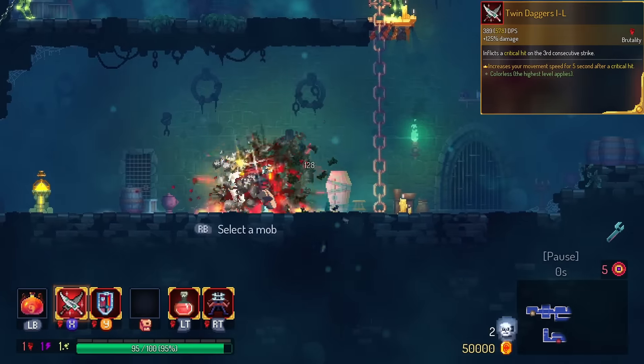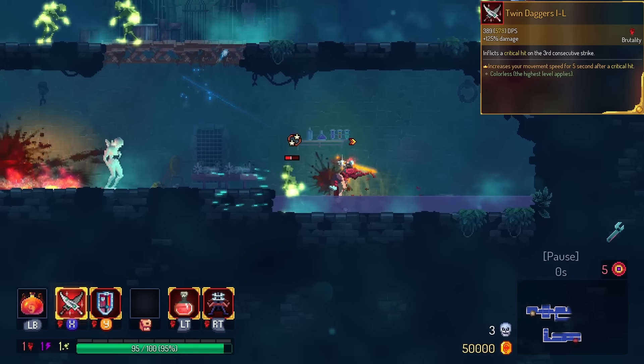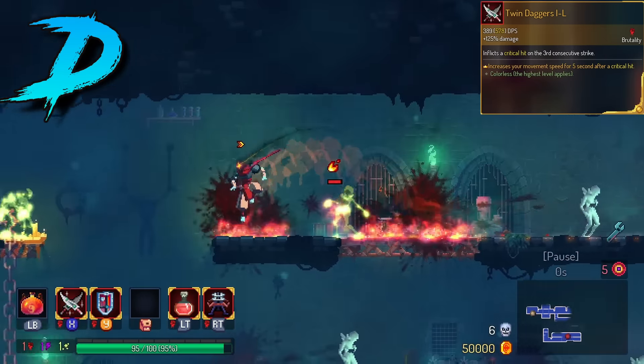Twin Dagger gets run speed on crit. I don't know if I need that at all, but at least it helps out the speed run perhaps. We're gonna have this one in the D tier. If you're a speed runner, it's great. If you're not, it probably doesn't do anything for you.